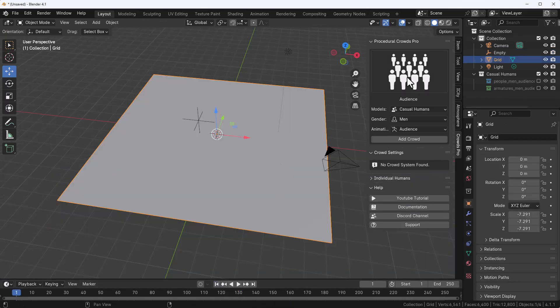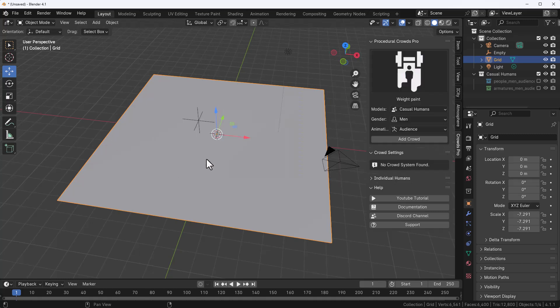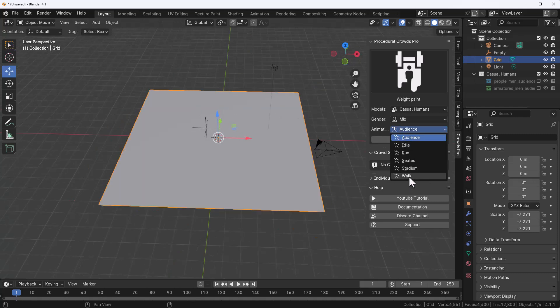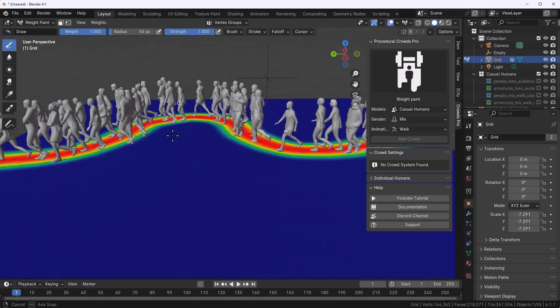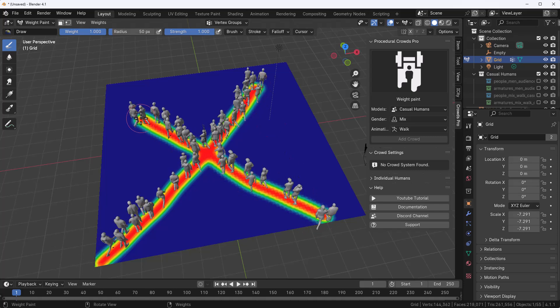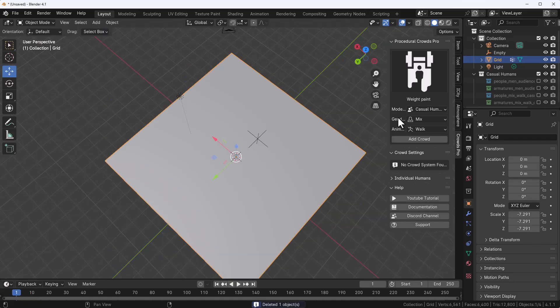One cool thing they've also added is weight painting. If you'd like to paint weights to direct how your characters should behave, you can do that. Select the crowd, go to Weight Paint mode. You need a grid, which you subdivide as much as you want. You can then decide how you'd like them to walk. Once that's set, select the grid, go to Add Crowd with weight paint active, and you can draw a crowd that walks within a given pattern — straight, across, or any direction you define.